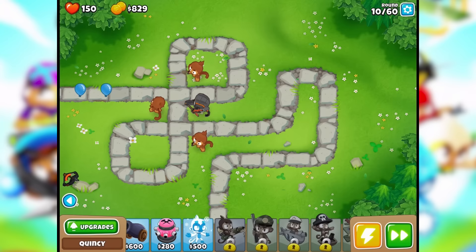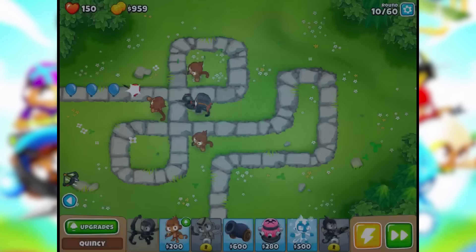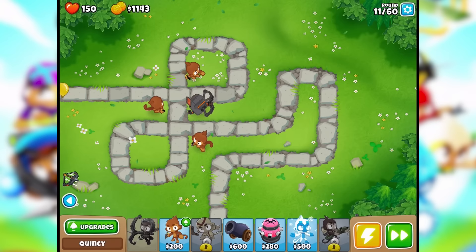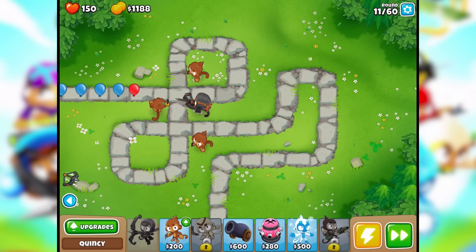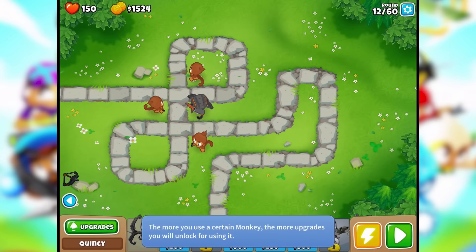He leveled up again — good job. He levels up by himself, right? That's the whole deal with the heroes. There's nothing I can do to level him up. We're around round 11 now out of 60. Still have all my lives, got a lot of coins. Round 12 — okay, whoa, they're rushing out now. The more you use a certain monkey, the more upgrades you unlock for using it.